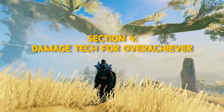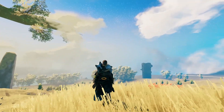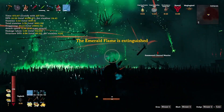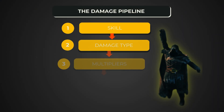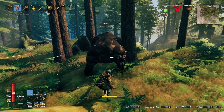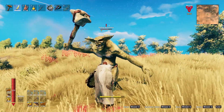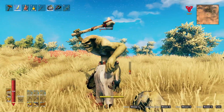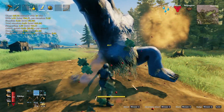Section 4: damage tech for overachievers. Everything up to this point is normal Valheim damage — honestly, it's more than enough to finish the game comfortably. But if you enjoy pushing numbers further, you can combine parts of the damage pipeline into a small, repeatable damage pattern. A typical high-damage setup: open with a backstab on an unaware enemy using the right damage type, then follow up with a parry into a heavy or combo finisher to hit inside the stagger window.